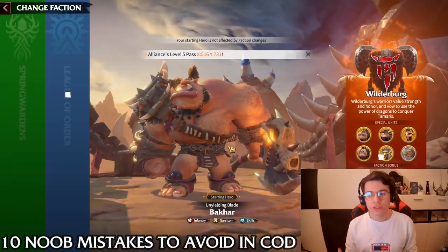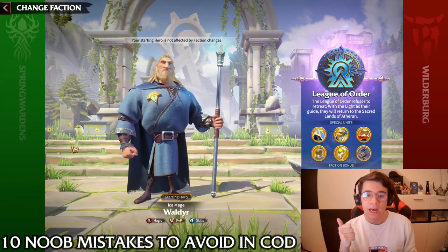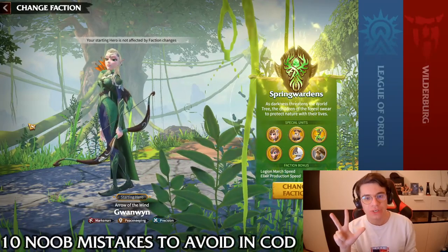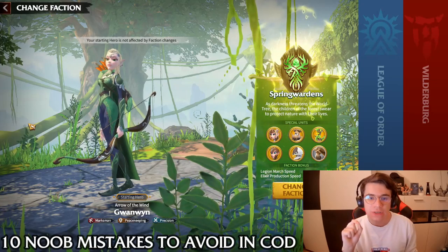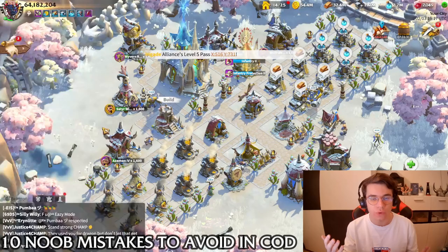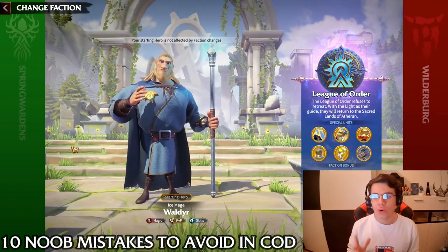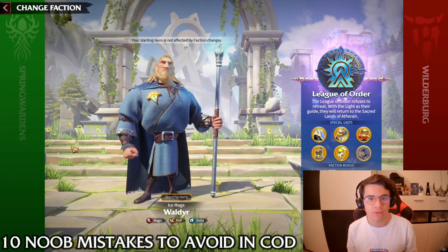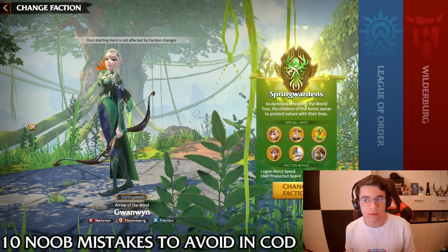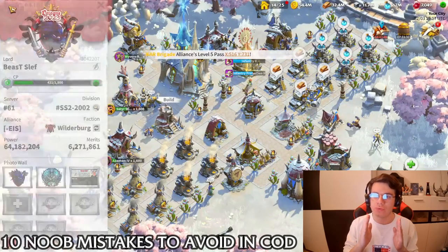The third point is to choose the correct starting faction. Currently there are three: Wolderberg gives you Bakar as a starting hero, League of Order gives you Wolder, and Spring Worn gives you Gorn. If you plan to play mages, go with League of Order because you get Woldy, who is a mage hero. If you plan to do archers, go with Spring Worn since you get Gorn from the main quest.